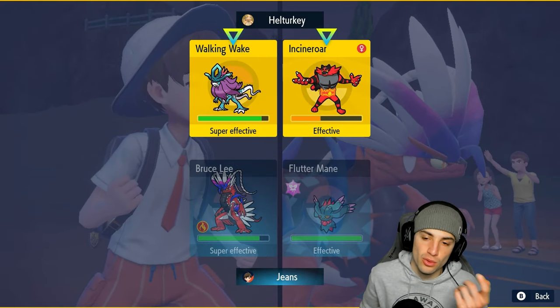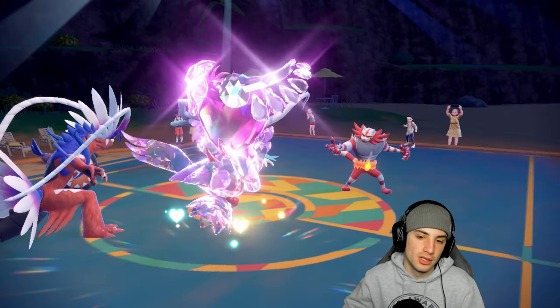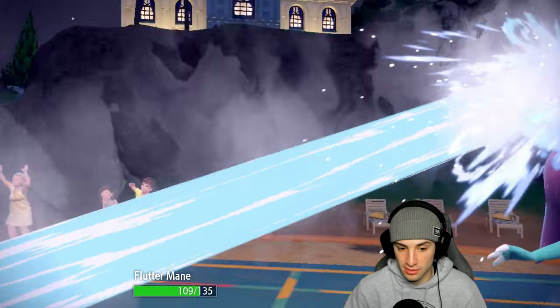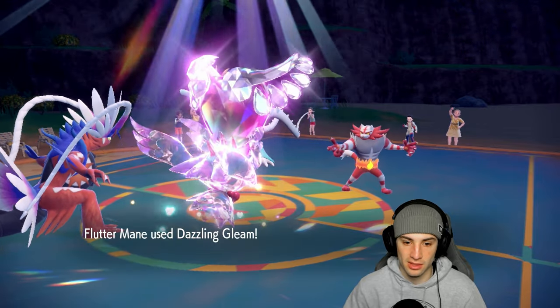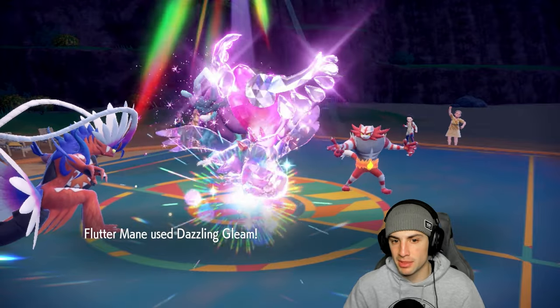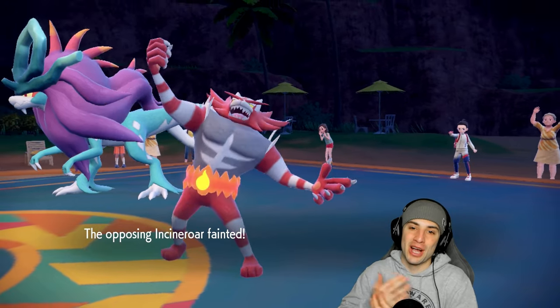Their Walking Wake Terastallizes and outspeeds — goes for Hydro Steam which is a little upsetting — but Fluttermane survives with a big time soak. It must have been Booster Energy into Speed. No big deal — Dazzling Gleam flies and it's probably a double KO. Yep, get them on out of here! Match number two going to your boy — Koraidon and Fluttermane thriving out in the sun.